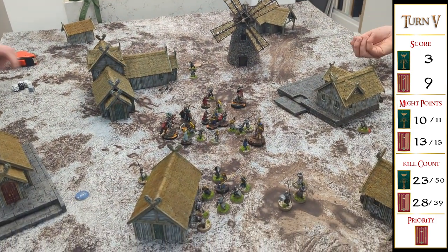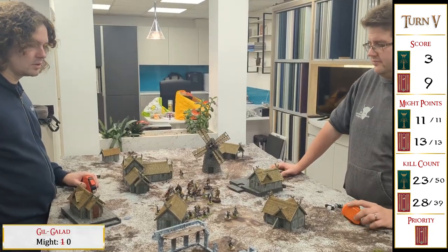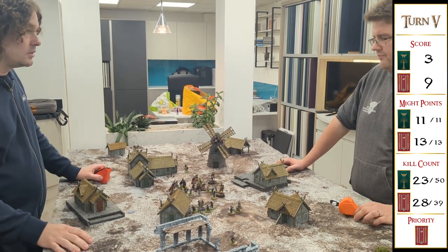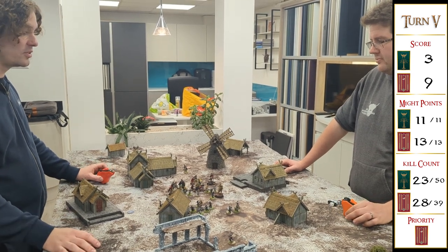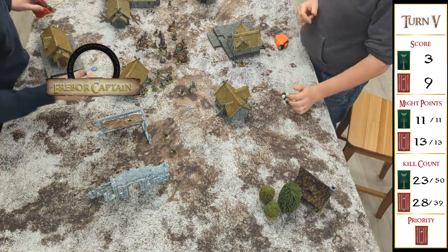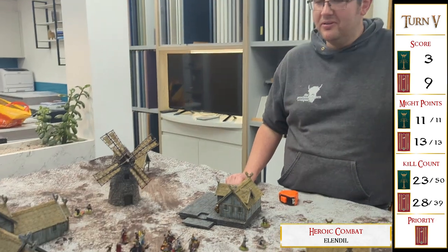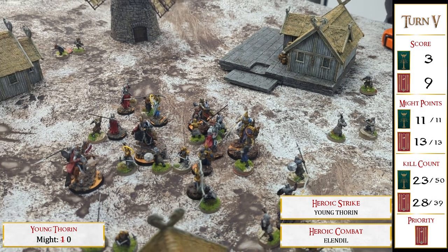Jake needs to win priority. It's a three-three tie leading to a roll-off — the dwarves win again. Gil-galad charges Thorin and the Erebor Captain takes the objective on my side of the board. Elendil's heroic combat is called free, Thorin heroic strikes, and Elendil goes first. Elendil shields — gets a six, Elendil charged. Getting fours, two warriors killed. Thorin then calls heroic strike. That's his fifth point of might from Thorin.